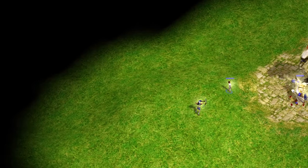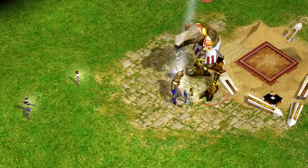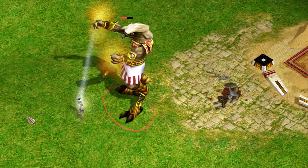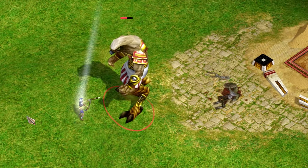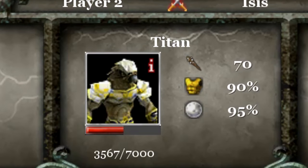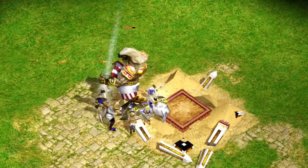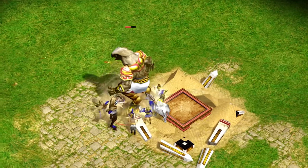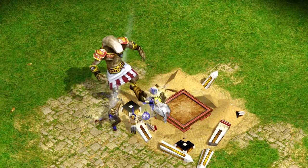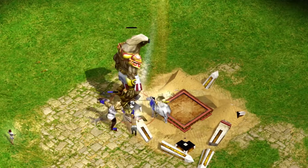Heroes are good against myth units, and Titans are considered myth units. Testing every single hero from Poseidon against the Titan, they did a very good job, bringing the Titan down to around half HP by themselves. If you grab Hades', Poseidon's, and Zeus's heroes and combine them all in one big army, they will give a Titan a good beating and it will go down. These heroes do have full upgrades, so without upgrades they would maybe struggle a little bit more, but they would still likely take down the Titan.